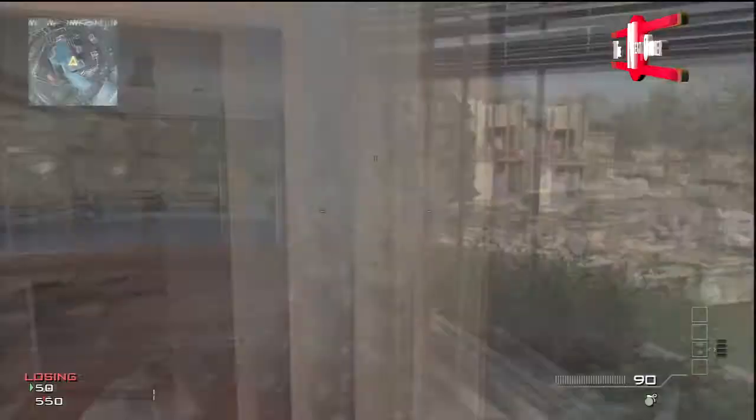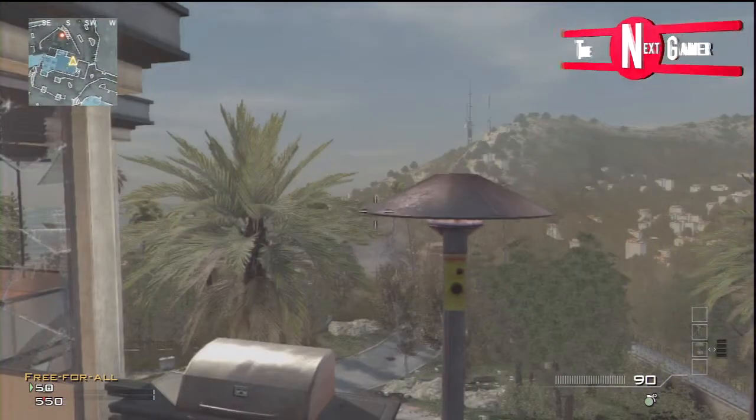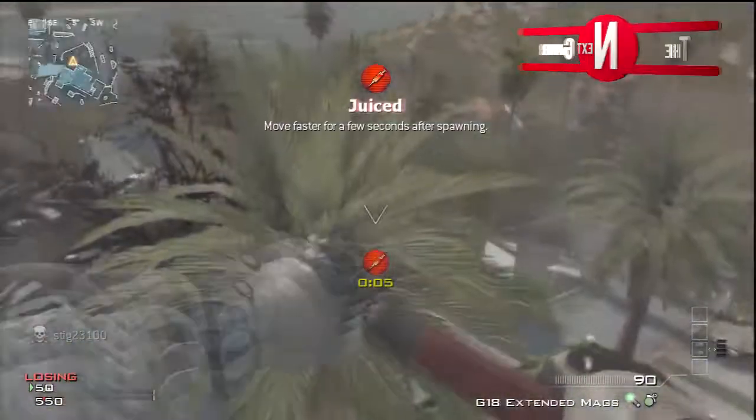What's up guys, dig23100 here. Today I'm showing you a high spot on Black Box — it's basically a high tree spot which will be good for infected or messing about with your mates.